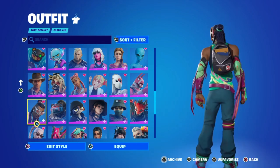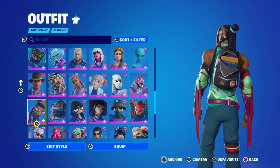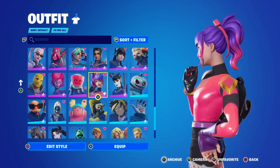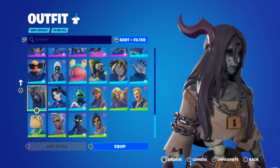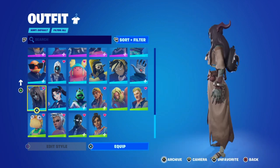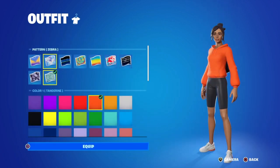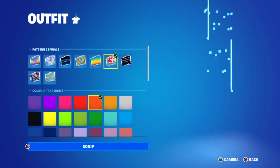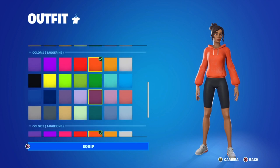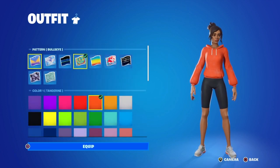This one's got a really cool emote too. No pickaxe sometimes - whenever I wear this I sometimes win a few games. This is good for Halloween and scary-themed skins. This one is a really good one - whenever it comes back to the item shop there are so many ways to customize it, and it's literally only 800 V-Bucks.